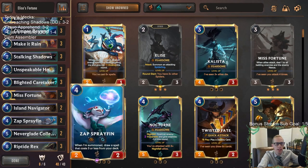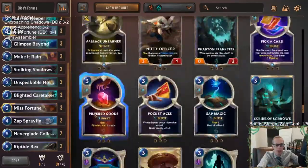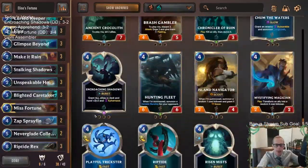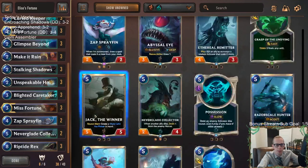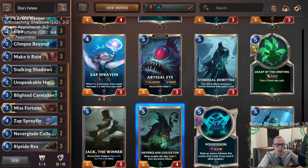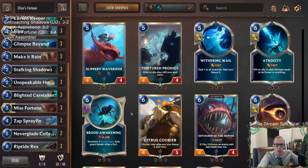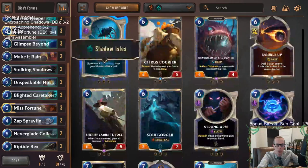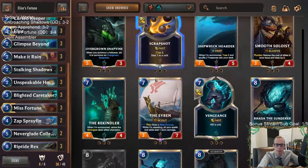Island Navigator didn't look very good — it kept bringing along a crappy 1/1 Scout that wasn't really important. I liked how Sprayfin looked. I could see just taking out Island Navigator — that was the card I was most disappointed in. For the other expensive cards, there are better options: whether it's playing another Neverglade Collector and another Sprayfin, or playing Jack the Winner, or Citrus Courier. Probably going into those. I don't think I'm that excited about the Siren, but it's another option.